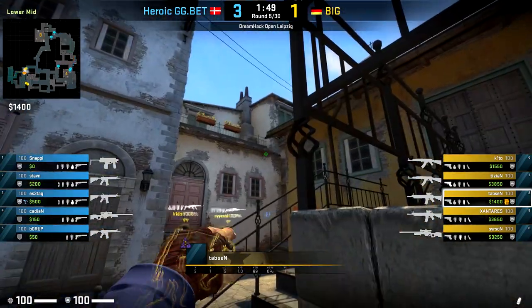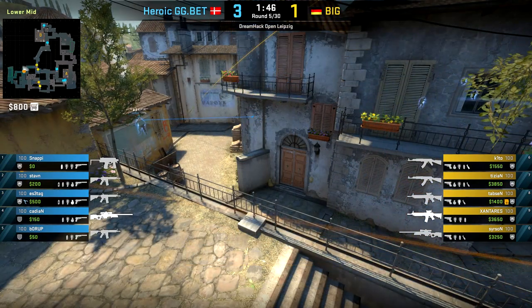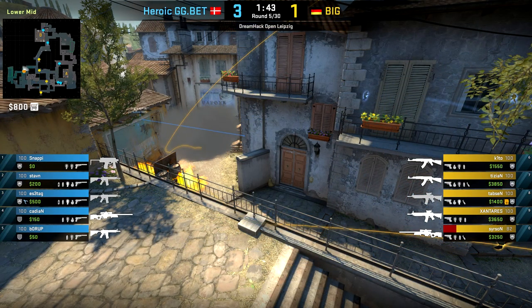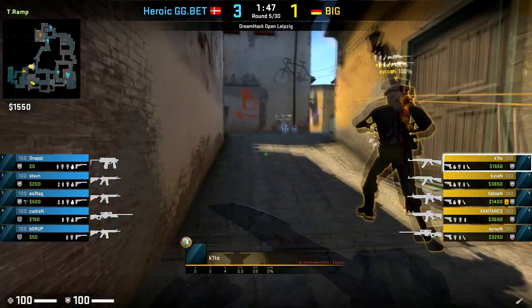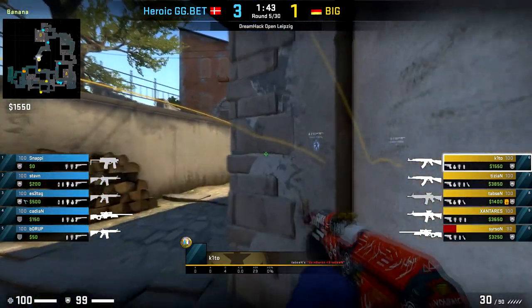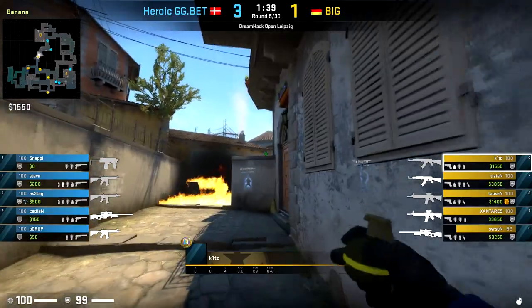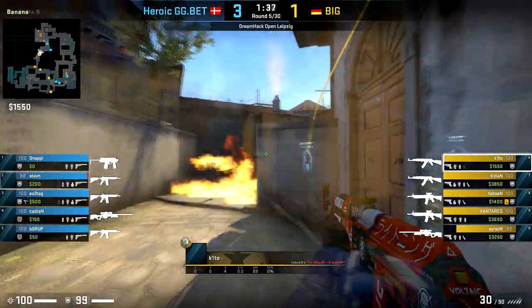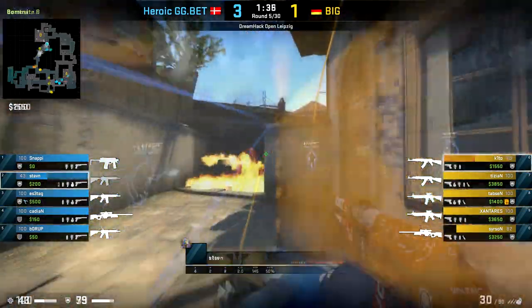Here's where the adaptation comes into play: after seeing Heroic's aggressive stance on banana in the previous round, BIG decide they don't want any of that this time. Tabsen lines up a smoke which lands all the way at the top of banana, and combined with a molotov from Keto, makes sure that Heroic's options for banana aggression are limited. After ensuring banana is clear, Keto then puts a nice nade into one of the few positions left that Heroic could be playing.